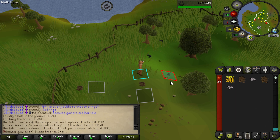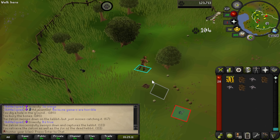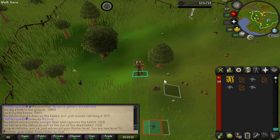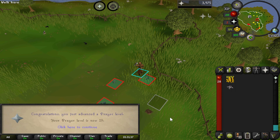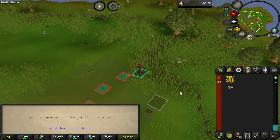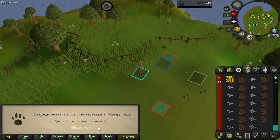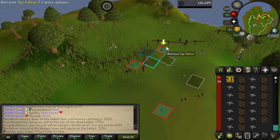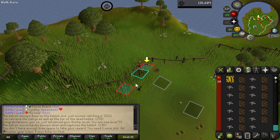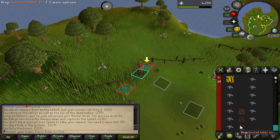Another thing we're going to be pushing for in this video is our Hunter level. There are a couple milestones I really want to hit. I'm going to play some footage of me getting prayer and Hunter levels while catching Kebbits with the aerial mechanic. One thing we're pushing for is level 59, which gets us red salamanders — super fast EXP. They're not really good for much else, but I'll need one for training later, and we're going to have to catch a ton.